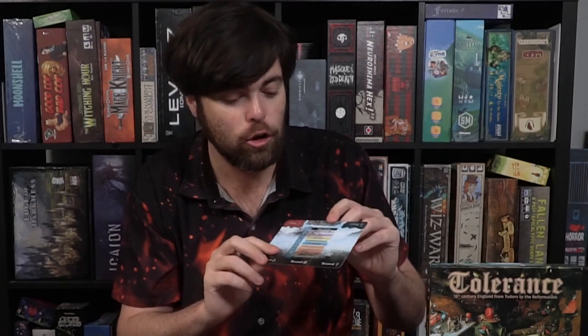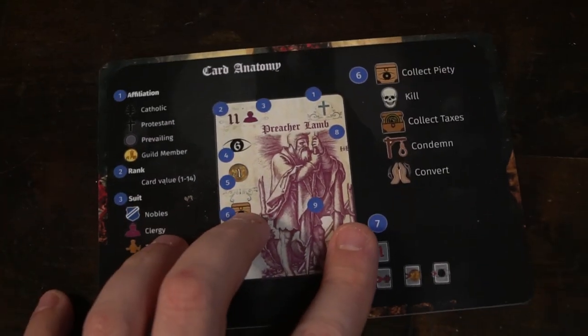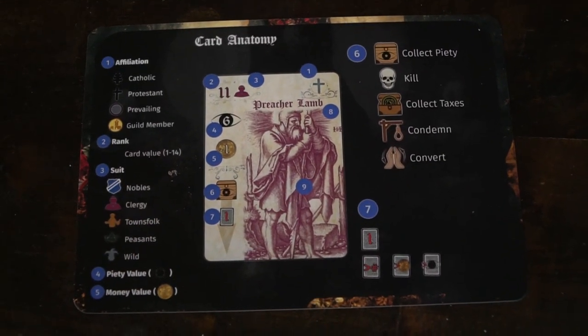Each player is going to be getting a player board, which is going to include the suit order, the end of the round and how that works, and the deceased piles for your tricks and your alive areas, which are going to involve your Protestants, your Catholics, and your neutrals — place that face up in front of you. On the opposite end is the card anatomy: a summary of what the card is, what they do, and how you can utilize them.